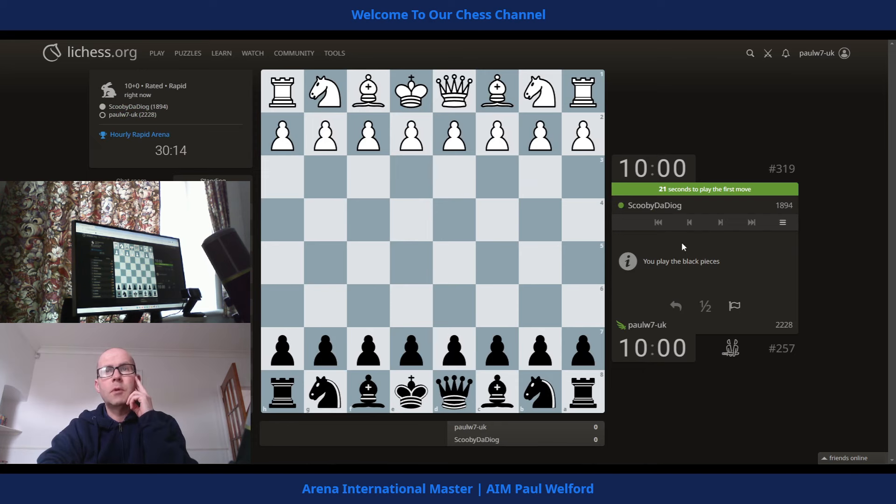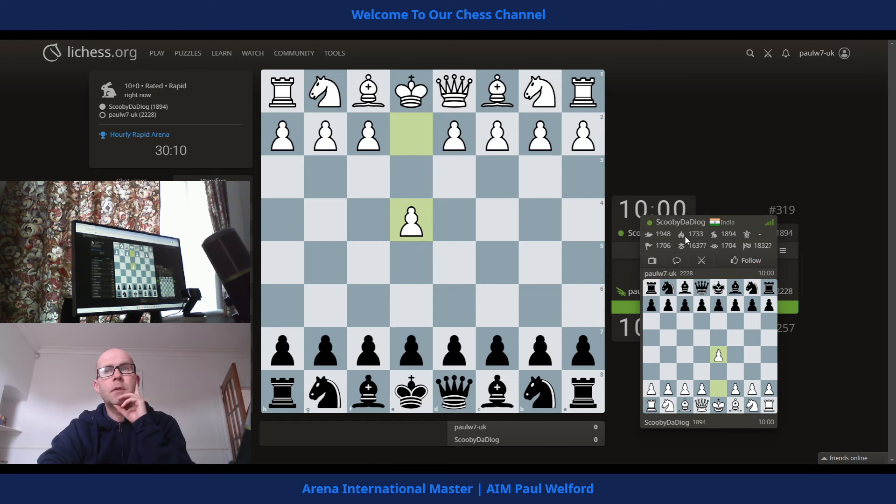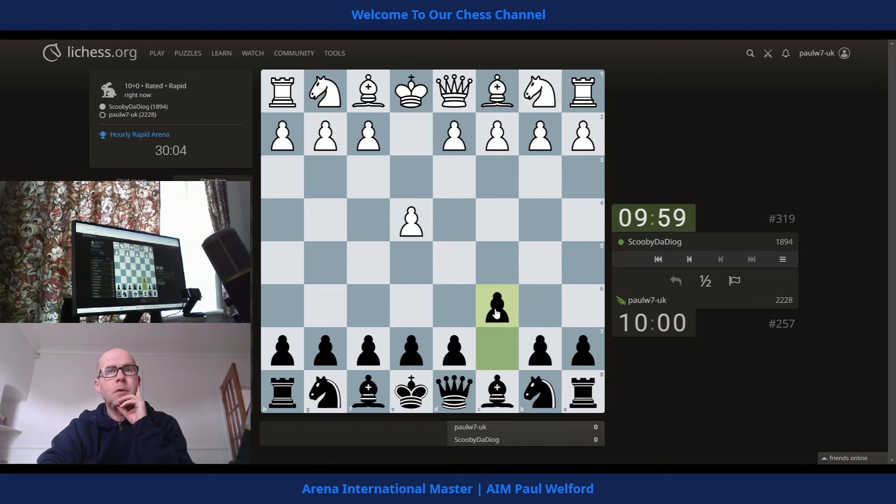Okay, 1894 rating. Good luck. We've not played before, no head-to-head score, only 50 games for my opponent — could be underrated. It's a newish account, not many games in any time control. I'll stick to my normal Caro-Kann then, though I intend to mix the openings up a little bit more at some point.